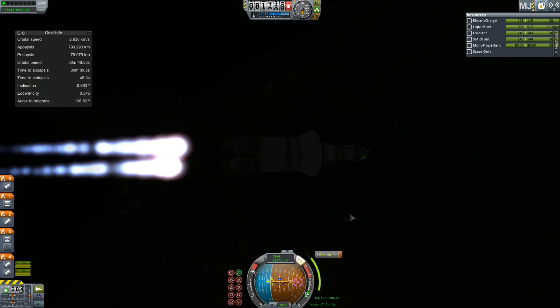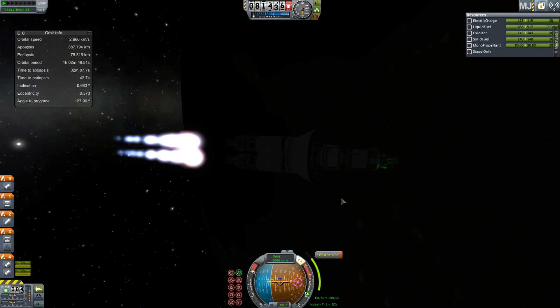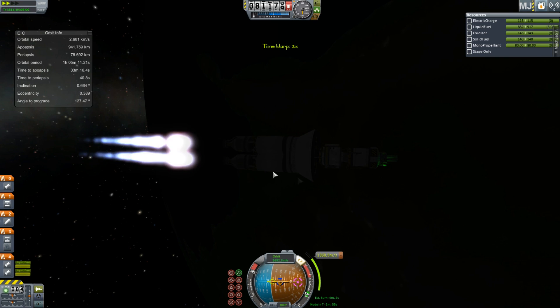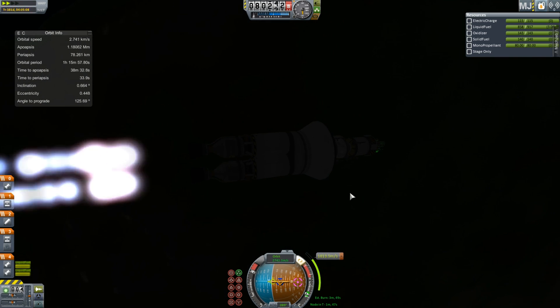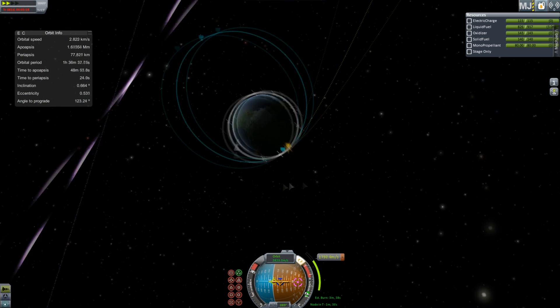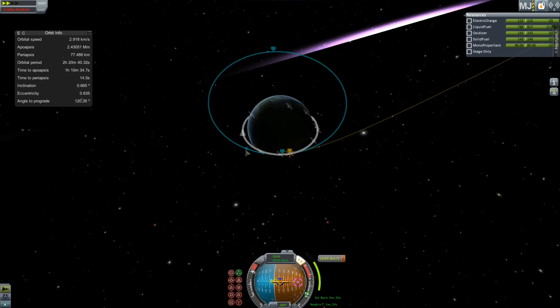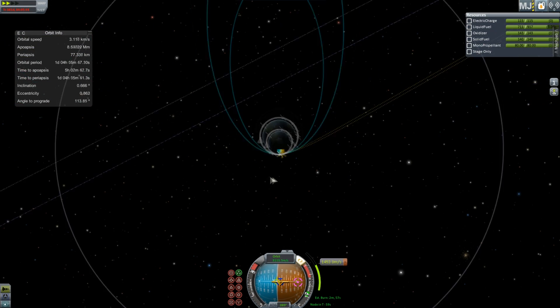The engines almost rip themselves off again, because those fairings eject sideways, which is really annoying. I just carry out the burn, because I did a little bit with that upper stage — I'm not wasting delta-v because this is really down-to-the-wire. I almost included a liquid fuel booster, but decided against it because of weight reasons.